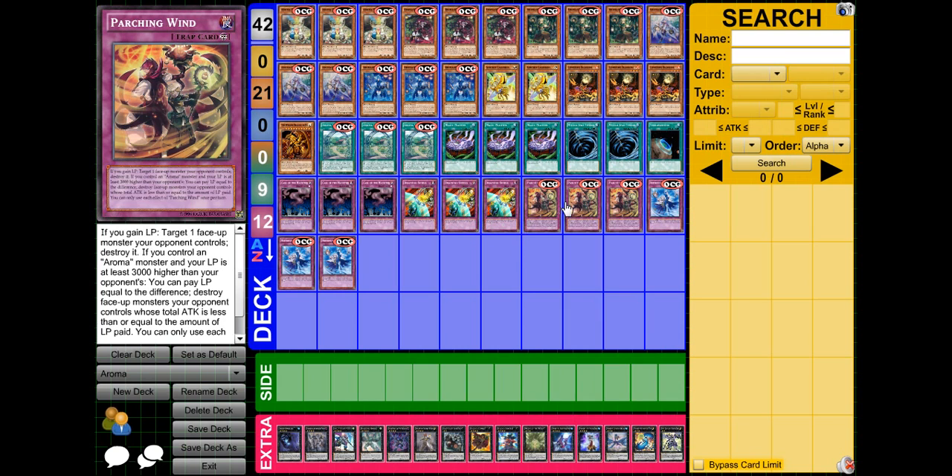If you want to play destruction effects, there's Parching Wind. Basically, if you gain life points, you can target a face-up monster your opponent controls and destroy it. You can only use these effects once per turn. The other effect is if you control an Aroma monster and your LP is higher than your opponent's by at least 3000 points, you can pay life points equal to the difference and destroy face-up monsters your opponent controls whose total ATK is less than or equal to the amount you paid. It's a really good card — basically a Fissure or Raigeki — and provides much-needed monster destruction for the deck.